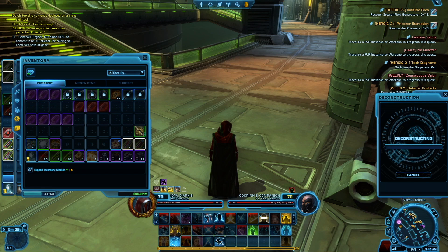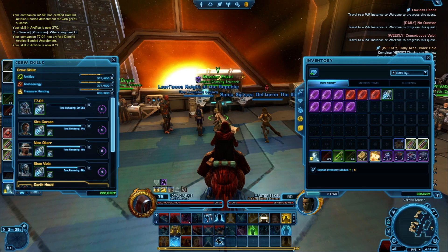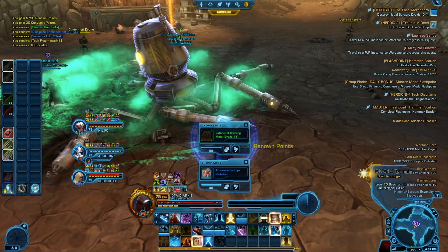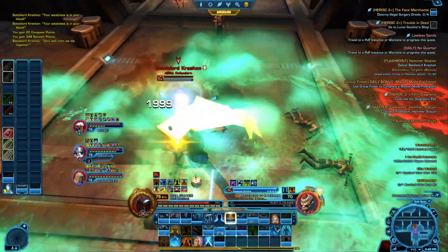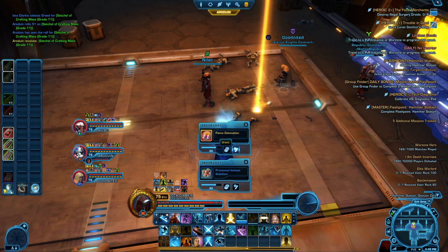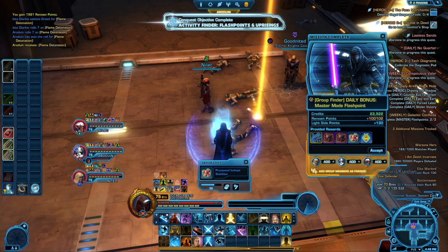An essential part of gearing up at level 75 is not just acquiring the gear, but also getting tech fragments. The best way to get these are by leveling up renowned ranks, because you get 100 per rank, and doing flashpoints because bosses drop them and you get lots of rewards that lead to more tech fragments. You can also get them by deconstructing things. Though a lot of crystals and things can no longer be deconstructed to learn their schematics anymore — are the days of reverse engineering over?